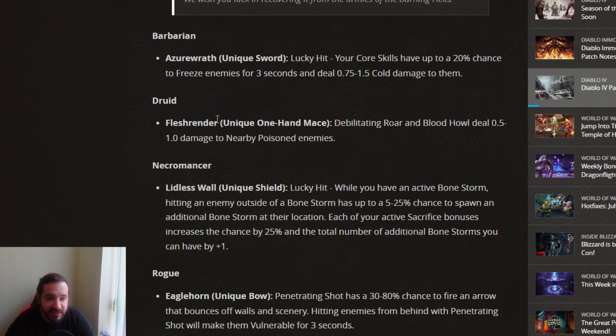Next up for Druid, we have the Flesh Render, a unique one-handed mace. Debilitating Roar and Blood Howl deal 0.5 to 1.0 damage to nearby poisoned enemies. Flesh Render was also a unique item from Diablo 2.